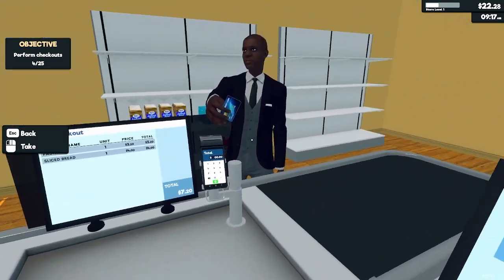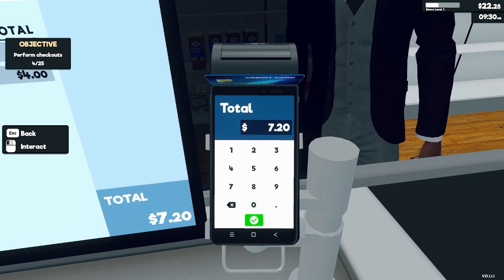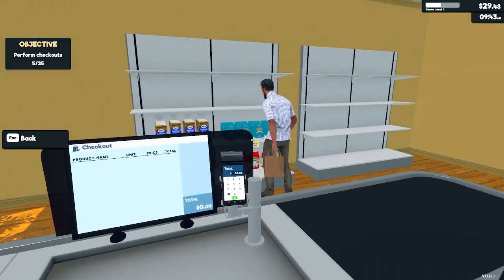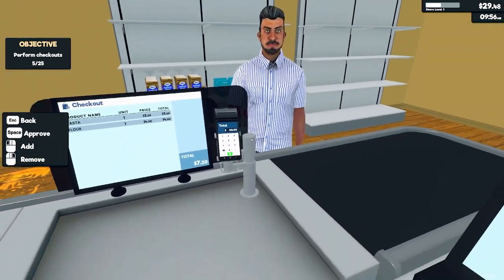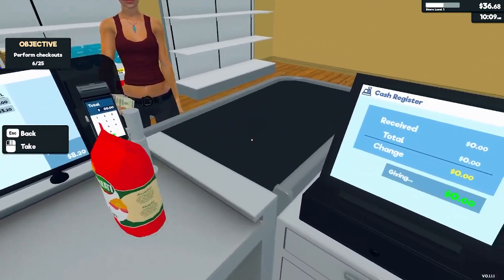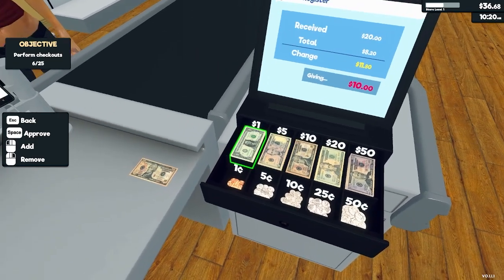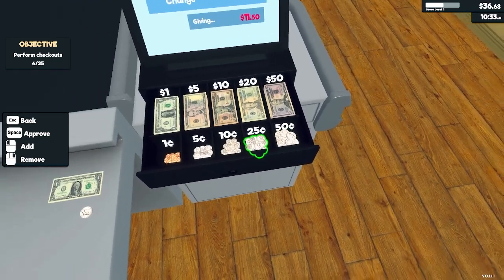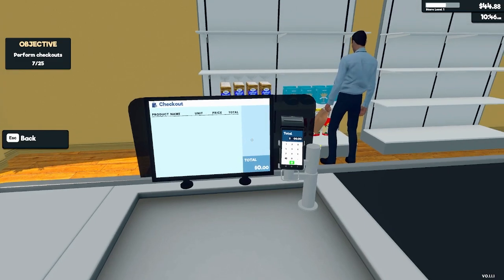Oh, two items — fancy. Seven dollars twenty. Perform 25 checkouts. Change is nothing. Change is eleven dollars — holy crap. Okay, we're making money.